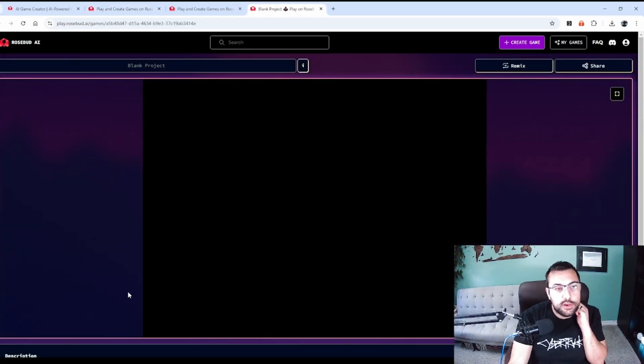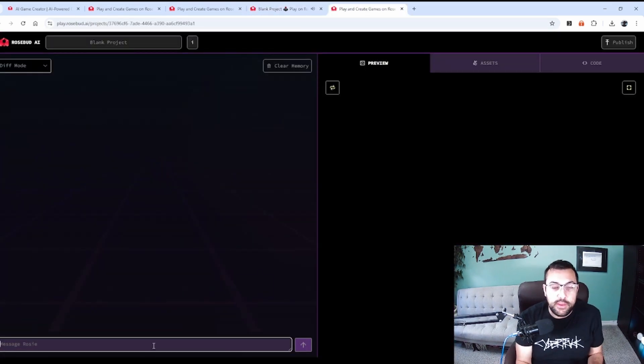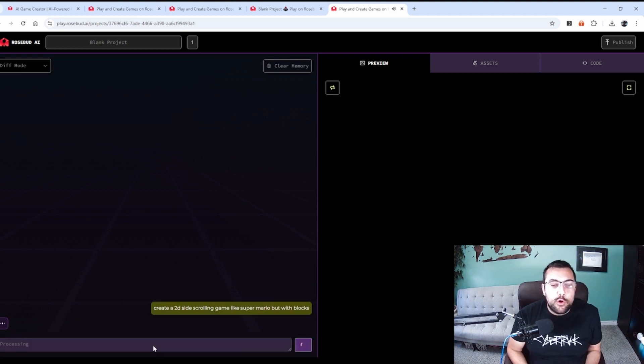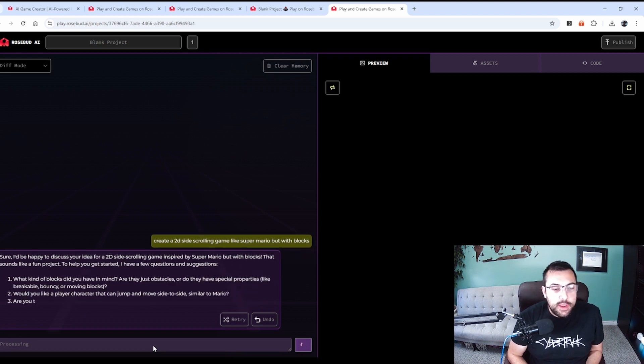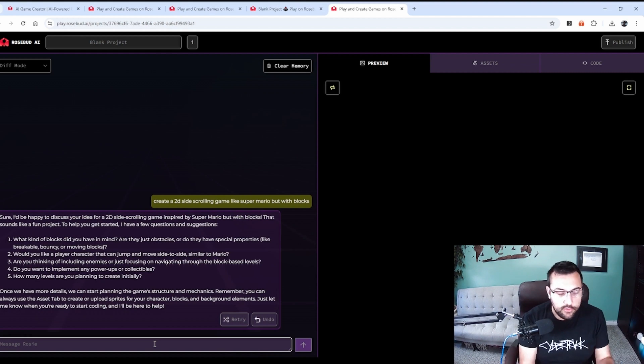I'm going to create a 2D side-scrolling game like Super Mario but with blocks. We put in our prompt and it's pretty simple. It says it'd be happy to build this 2D side-scrolling game inspired by Super Mario with blocks — sounds like a good project. It asks: are these blocks obstacles? Yes. We have to answer these questions and then it will take our answers and build our game.